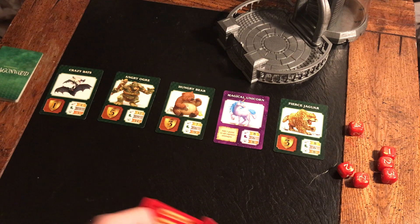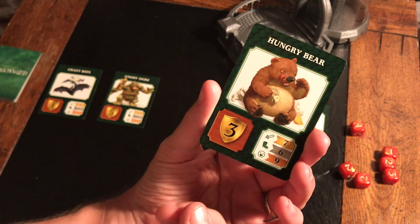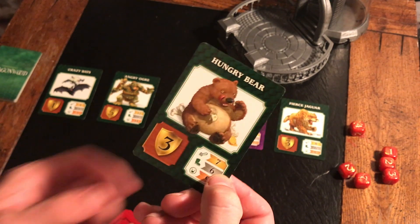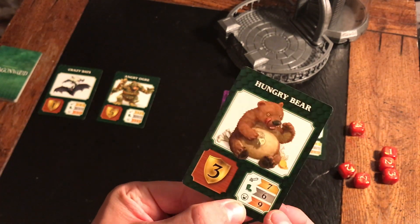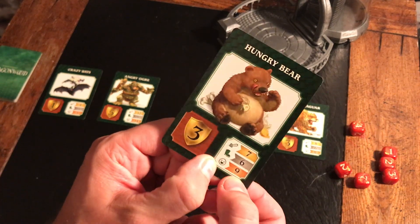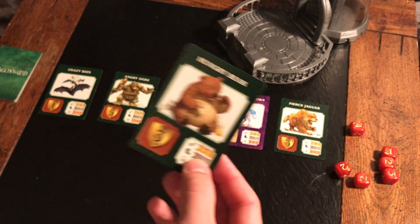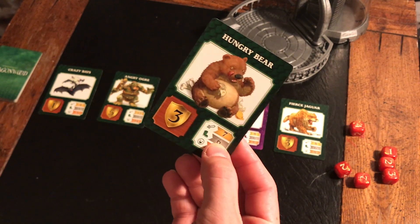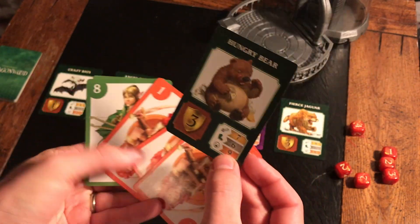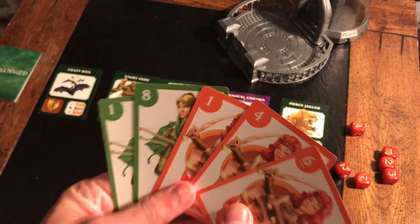We're going to pull five cards and take our first turn. You'll notice there are four numbers on the bottom of each card — this is the amount of victory points we'll win if we defeat the creature. We've got three different attacks: a strike, a stump, and a scream. These are the scores we need to roll on the dice to defeat it. Strike requires numbers in a row, stump requires the same number, and scream requires the same color.